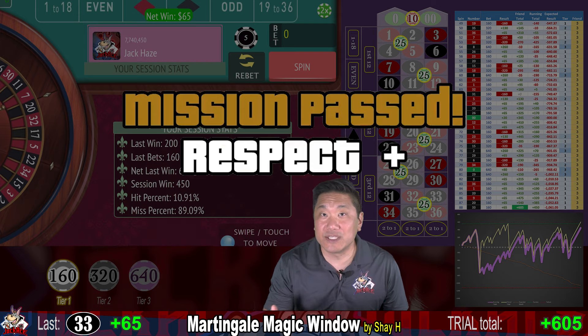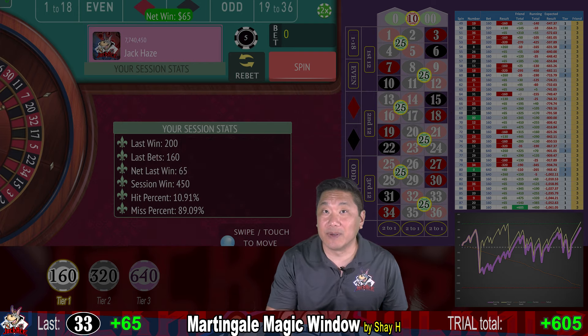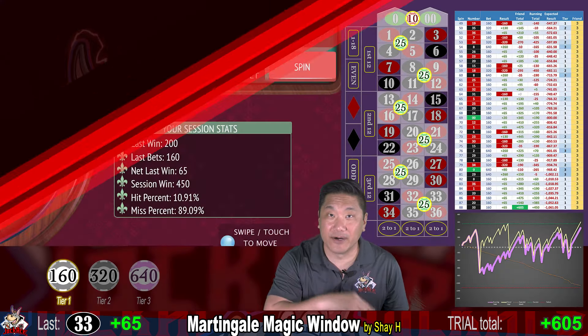Two out of three friends — two were successful, one got clapped. But let's check out Martingale Magic Window in the JackAce Simulator.